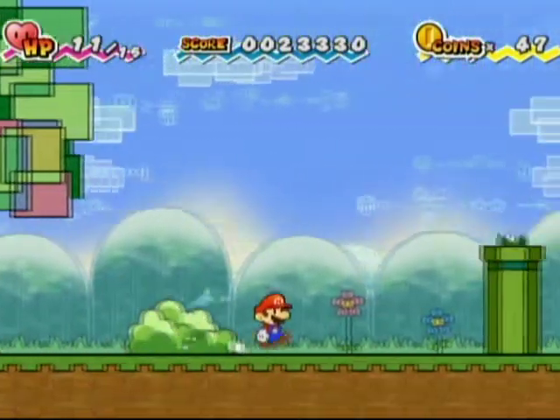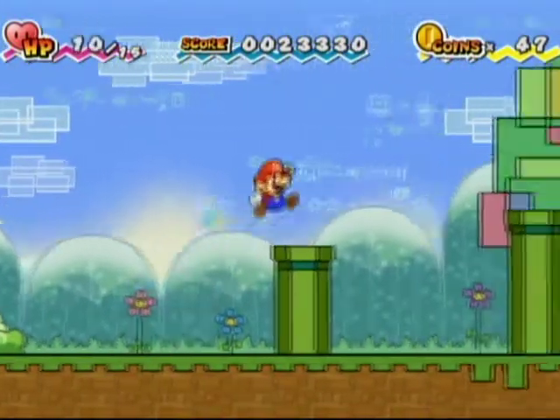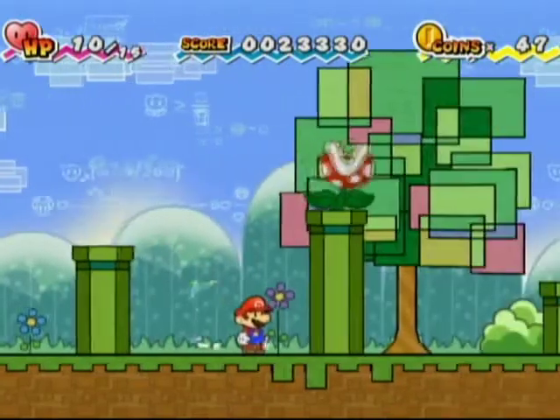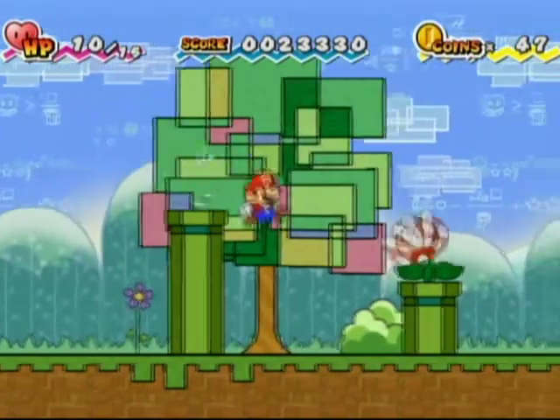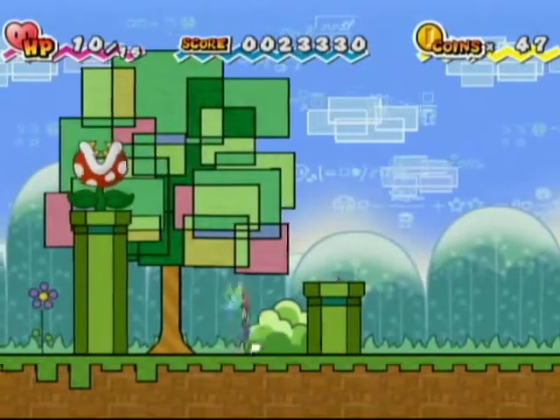In this next area, I thought we'd get a special item, but instead we get eaten by a piranha plant, excuse me. Silly piranha plants. We really can't do anything about them right now, but we will be able to do stuff about them later.